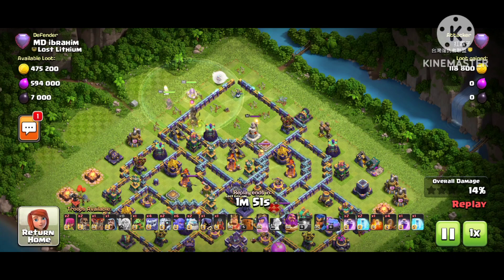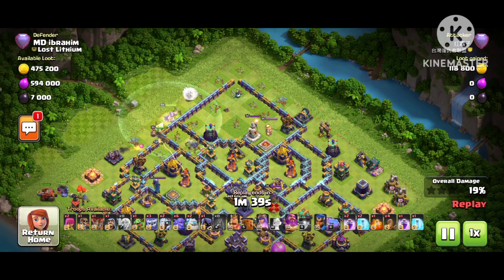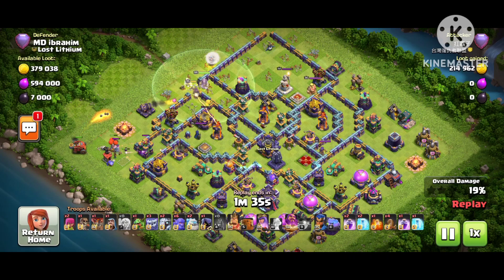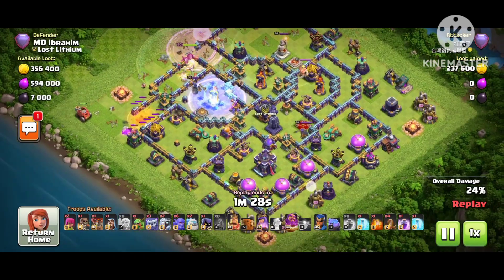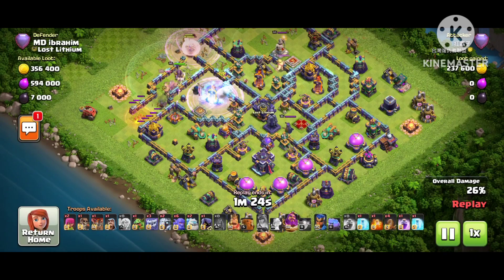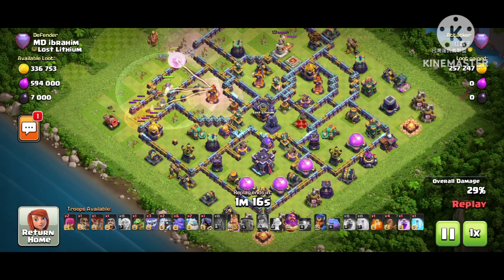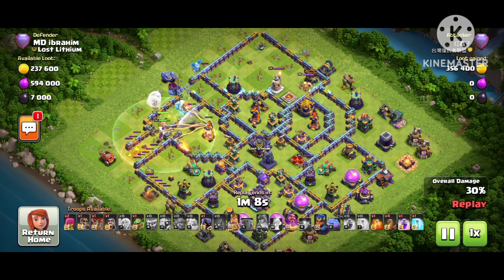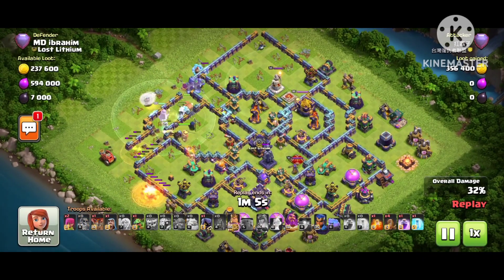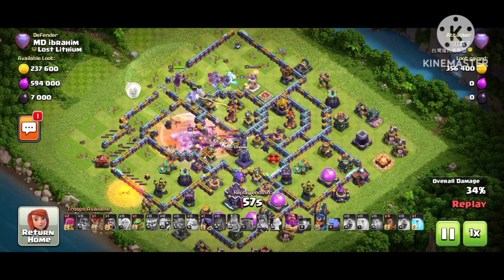The queen is ready to go toward the multi-inferno side — there's one single inferno and one multi-inferno, plus air defense. He drops the yetis in the middle where the multi-inferno is. We have to see how he'll handle the multi-inferno. He dropped a rage spell because he knows there's trouble — there's RC, scattershot, and a spell tower — and he lost the queen ability because of the multi-inferno. He's panicking, and he dropped wall breakers on the wrong side, sending the yetis the wrong way.